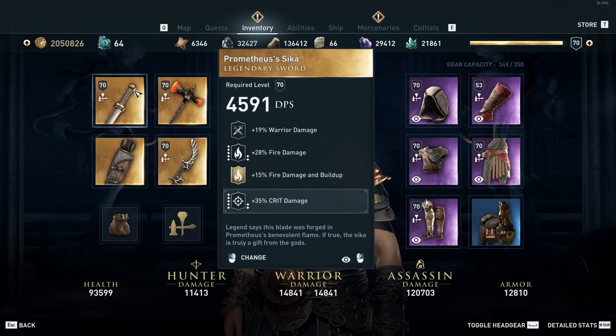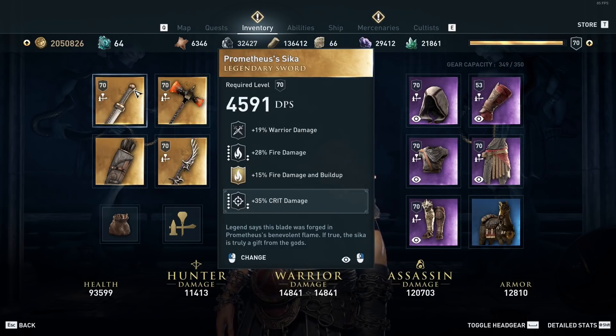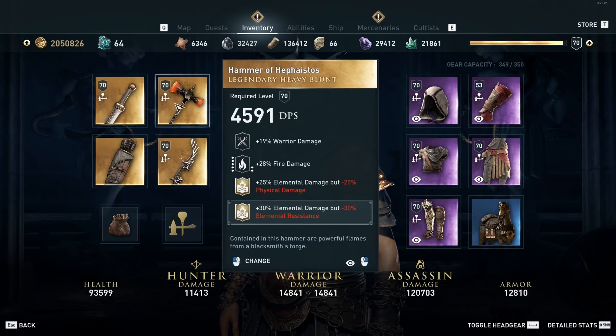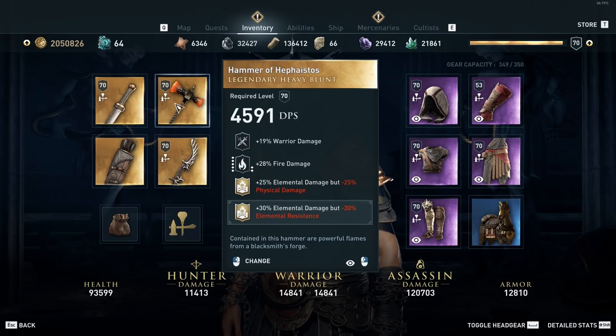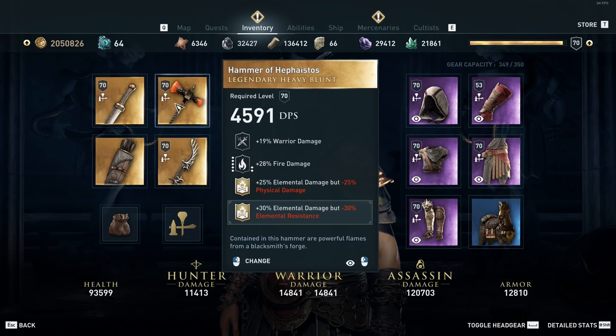For the primary legendary weapon we are using Prometheus's Sika — the warrior damage doesn't matter. What I'm looking for here is fire damage, additional fire damage and buildup so they catch on fire quicker and deal more damage, and then crit damage so that when the fire ticks crit, it deals 35% more damage. On the secondary weapon we're using the Hammer of Hephaestus, which you get from killing Argus the mythical creature. Again warrior damage doesn't matter, but we're looking for fire damage, elemental damage, and 30% elemental damage — though it does come with minus 30% elemental resistance. I didn't use the minus 30% elemental buildup because that would affect how quickly people catch on fire. This one secondary weapon alone is adding almost 68 to 70 plus fire damage.